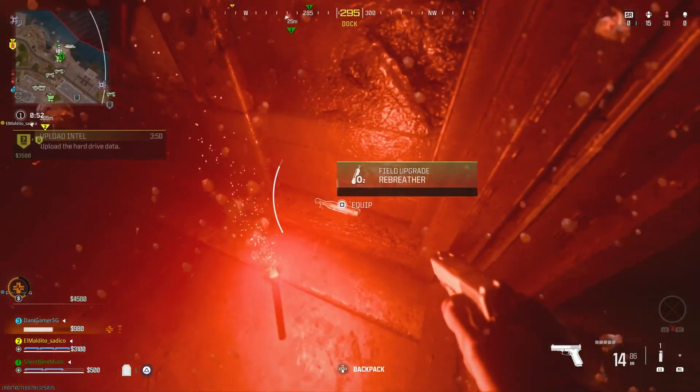Now let's move on to the teleport glitch. What you need to do is head into the map and find yourself a UTV. This first method is the best way to do the glitch, and I'll explain why in a minute.